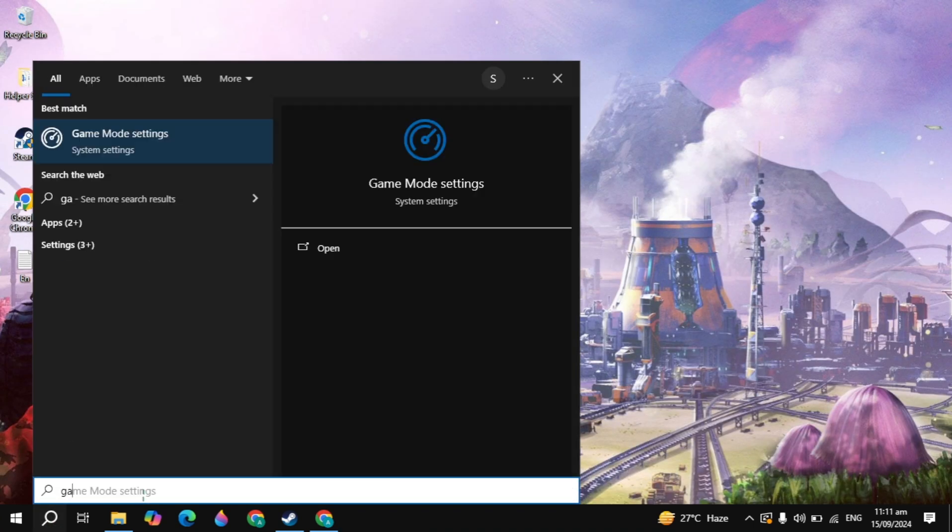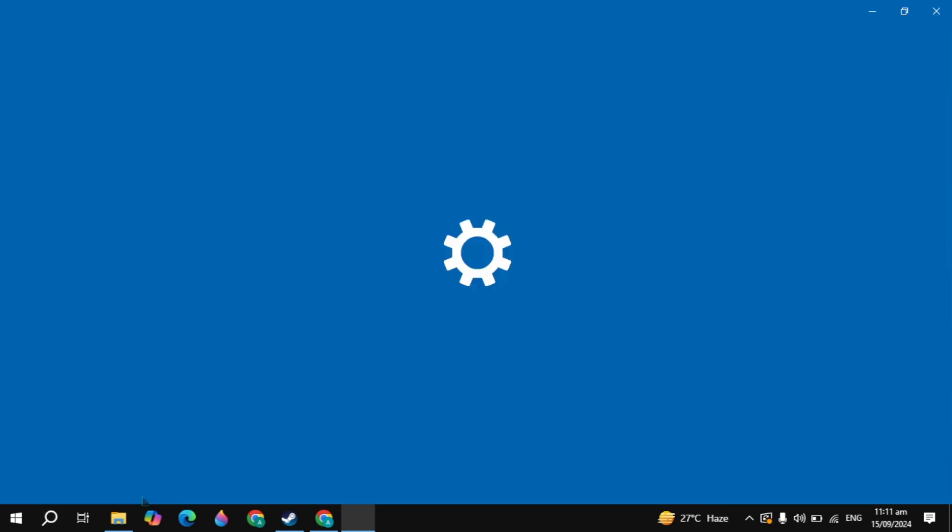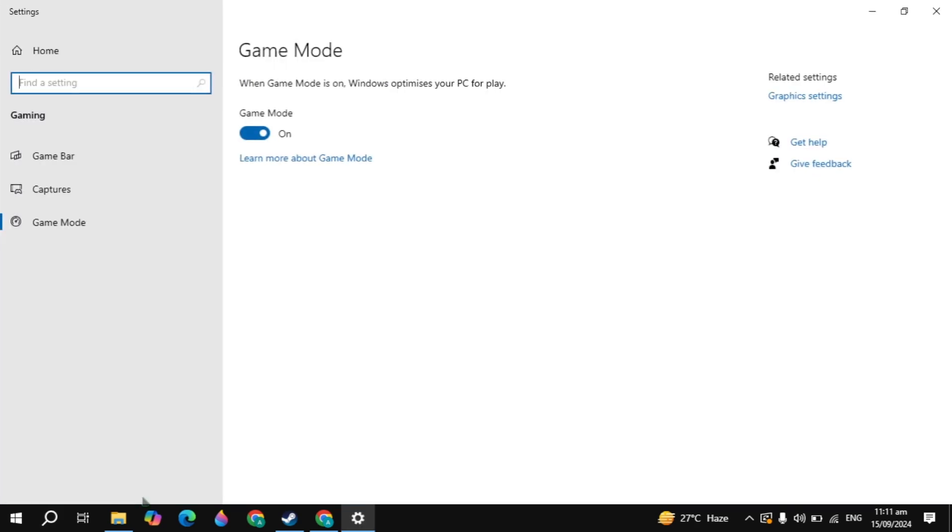Then go to Windows search and type 'game mode settings' and open it. Make sure that Game Mode is turned on, because when it's on it will close all background processes while you are in the game and prevent crashing or lagging issues.